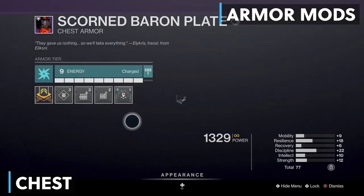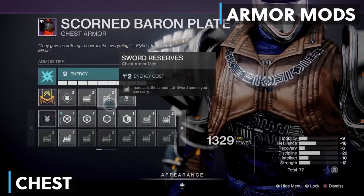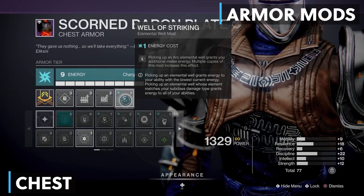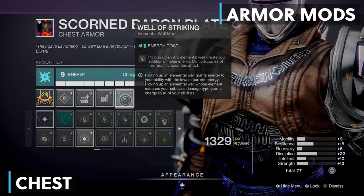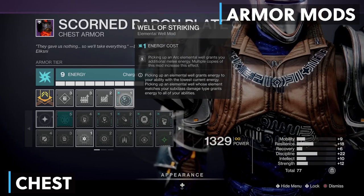My chest piece has Shotgun and Sword Reserves because that's my weapon of choice, but this is totally up to you. The important one here is Well of Striking: picking up arc elemental wells grants you additional melee energy. Elemental wells already grant ability energy, but with this mod you get almost half of your melee back. This is getting nuts already.